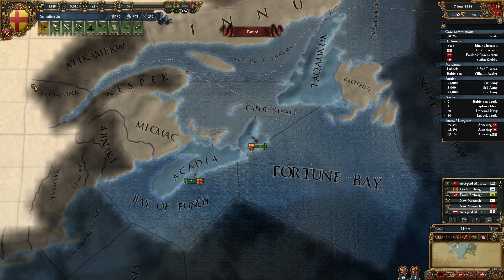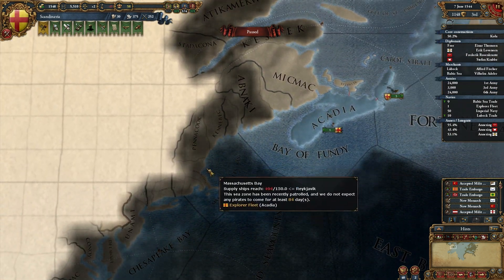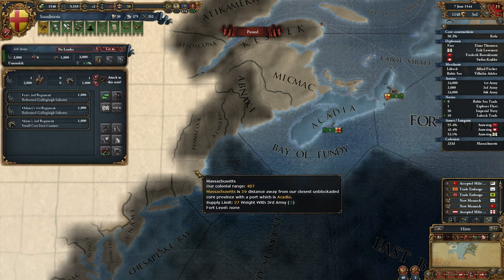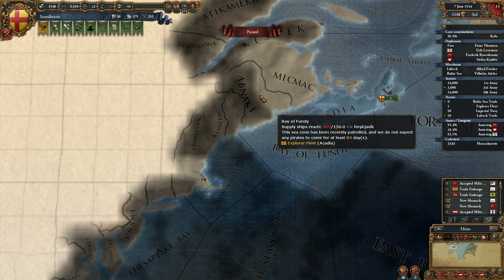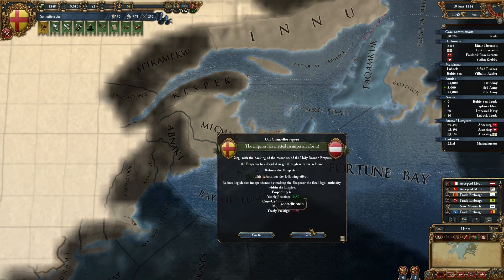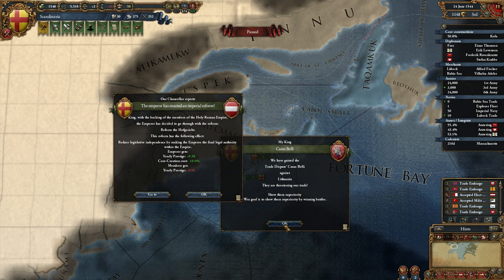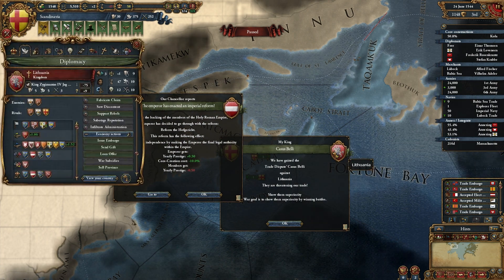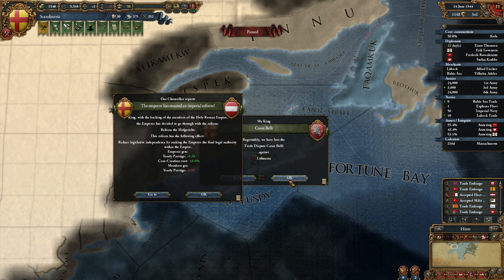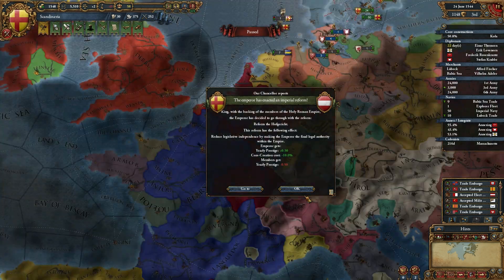Unamakik has been fully completed. Okay, send the colonist to Massachusetts — it's connected by land, so we're going to be good. Looks like a trade dispute — Lithuania, what are you doing? Well, we'll just embargo you. Two can play that game, and it looks like the Emperor has enacted Imperial Reform. That's not good.